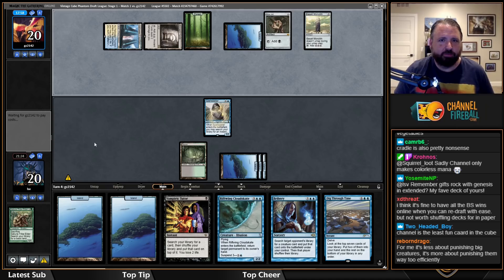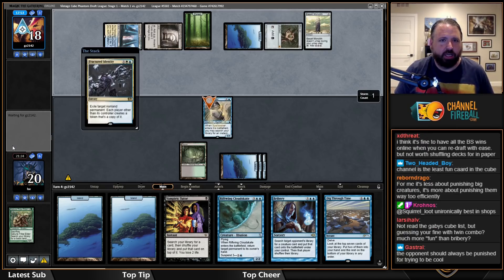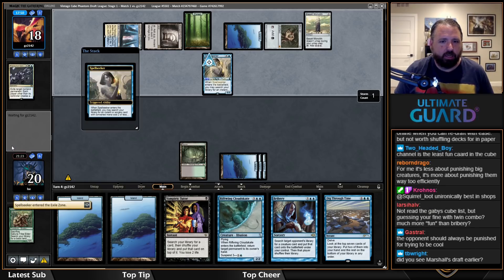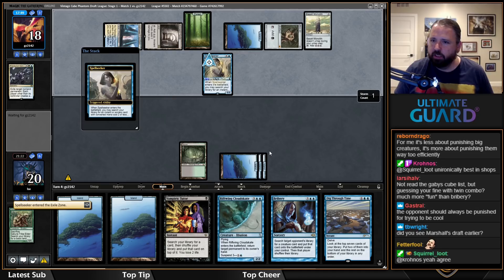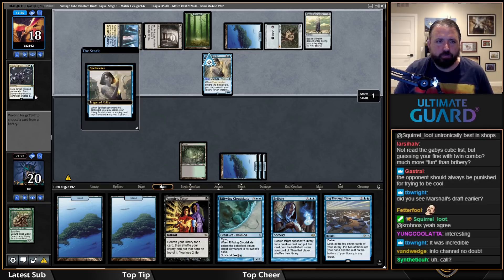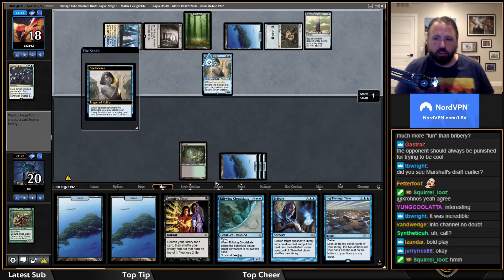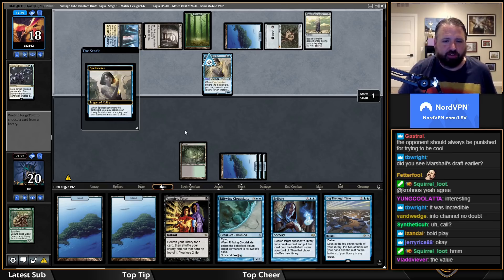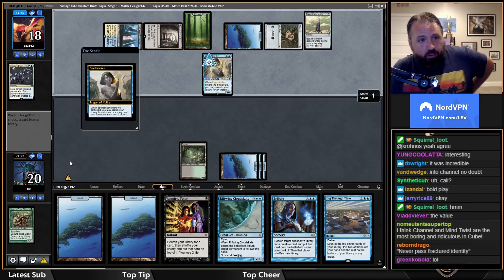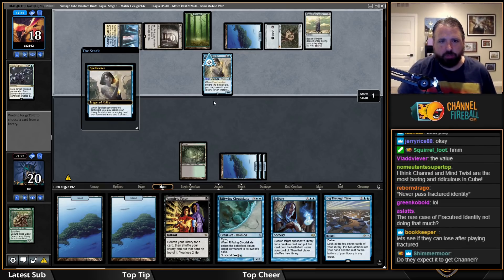Gifts Rock was a lot of fun. They cast Fractured Identity on my Spell Seeker — I didn't put that on my list of likely things, but I'm kind of into it. I wish I just had Force of Will right now. Fractured Identity on whatever I Bribed for could have been worse — if I got Inkwell it'd be pretty bad.